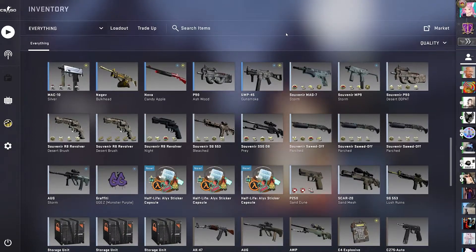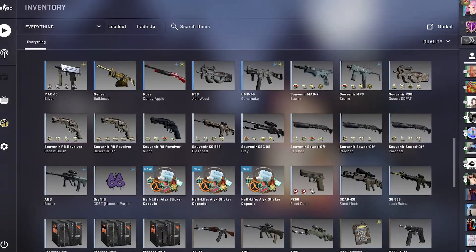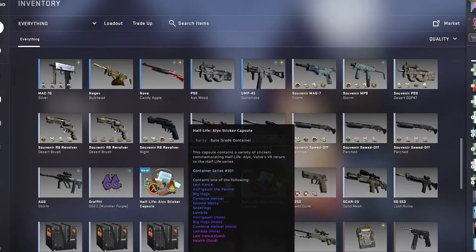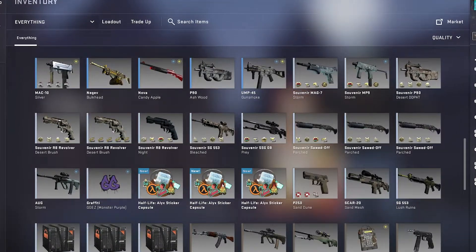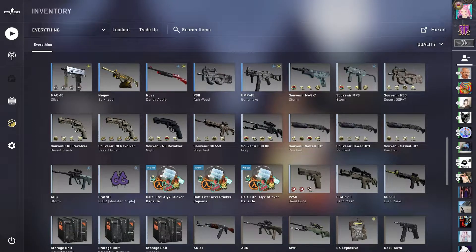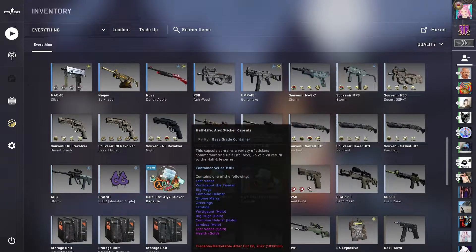Hello guys, it's ParanormalKitty back with another CSGO video, and today we're gonna be opening three Half-Life Alyx sticker capsules. These are quite old now, like maybe two or three years old. If we can get a good sticker from these, we could get the health gold, which is like 25 bucks — huge profit on three of them. We have a chance to get the health gold. Make sure you like and subscribe if you end up enjoying this video, and let's get into it.